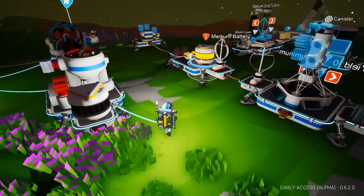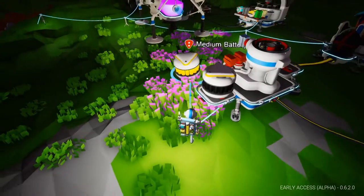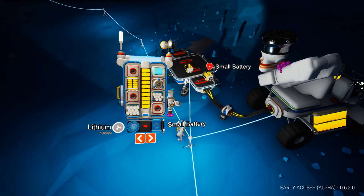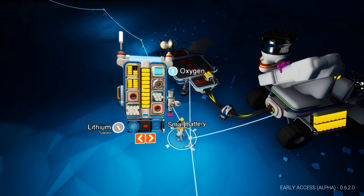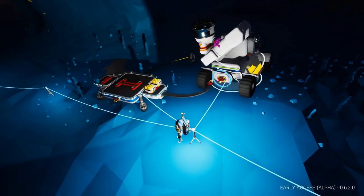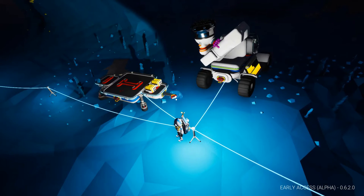Medium batteries are hard to transport and can only be charged when mounted on a platform connected to a power grid. Small batteries can be carried in the backpack and recharged when the player is attached to a powered tether. One important thing to remember is that a battery on a platform will not charge a rover unless there is an extender in between.